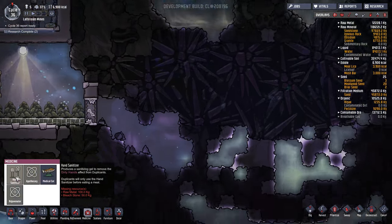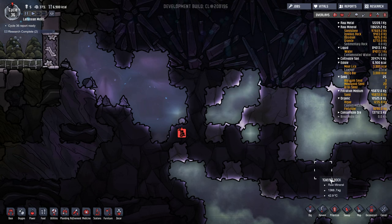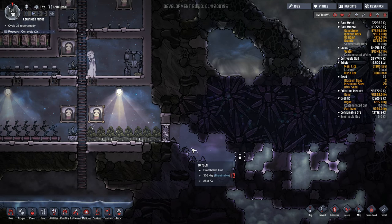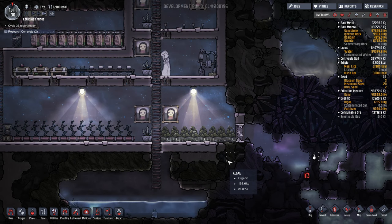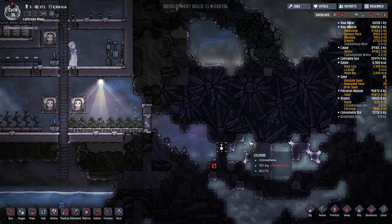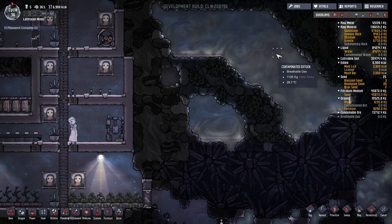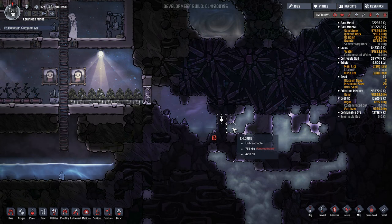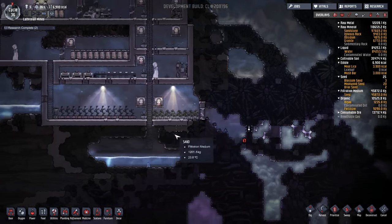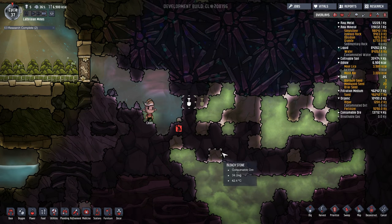We need 50 kilograms of bleach stone — that's not enough. Okay, collect it anyway and break through here to collect that as well. Really glad we built the airlock. Now chlorine gas in real life is very dangerous, however in this game it doesn't say it's toxic in any way. When you look at contaminated oxygen it's very toxic — this just says unbreathable. So maybe chlorine gas isn't that bad as long as you don't have too much of it, because then it acts like carbon dioxide and just clogs everything up.